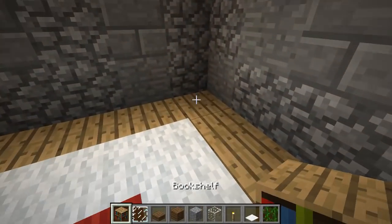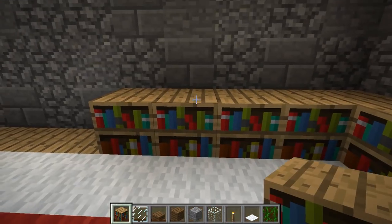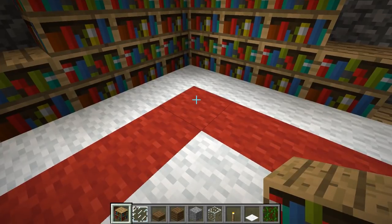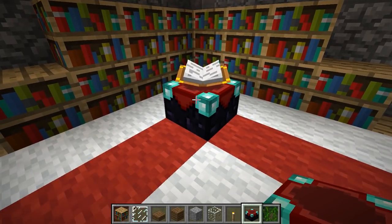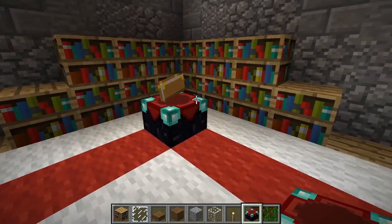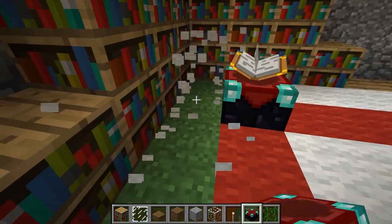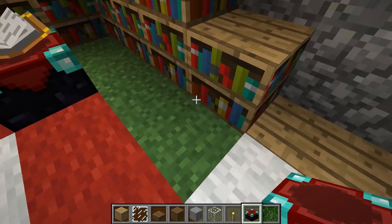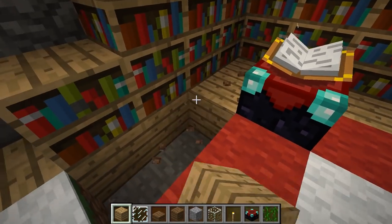This part is optional. If you want an enchanting table, the best place to do it is in the corner where we didn't put any windows. Create a row of bookshelves — use all 16 bookshelves to create the corner. You'll have a challenge here because the bookshelves won't be able to see the enchanting table because of the carpet, so you need to remove the carpet. Instantly you'll see you get that spell effect coming across from the bookshelves to the enchanting table. Replace that dirt with more oak wood planks.